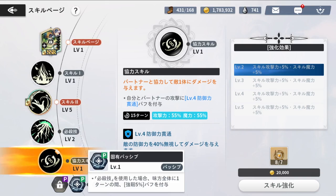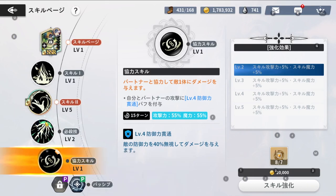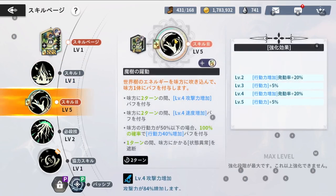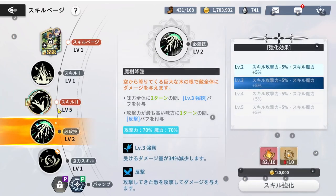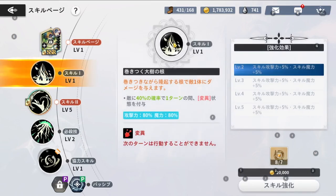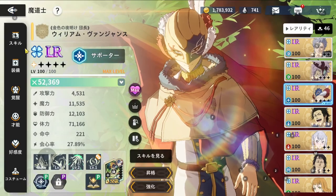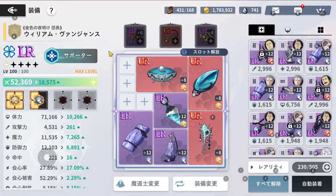Now for skill upgrade priority — Skill 2 is undeniably the one you want to max out first, no matter what. After that, get the ultimate if you care about CC. If you don't care about CC it's not necessary, but I'd recommend it. Then level Skill 1, and finally the chain ultimate.